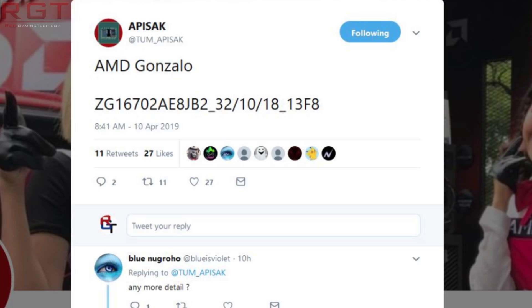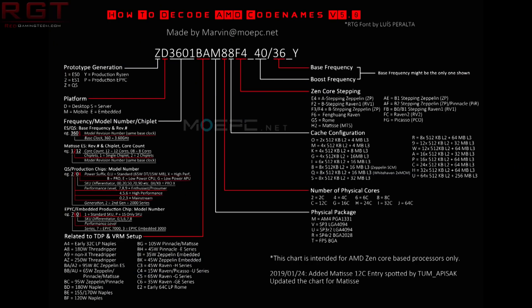The latest code begins ZG160, and this can be decoded using MoPC's decoder, which we'll link in the description below if you wish to give it a crack yourself. Interestingly, the Z at the start is where we want to draw most of our attention, because it heavily implies that it's a finalised product, or at least coming close to becoming a finalised product.